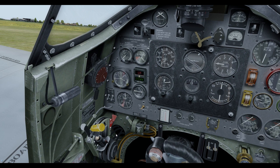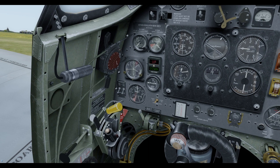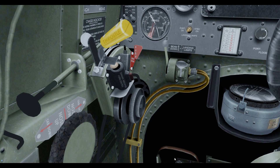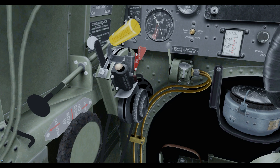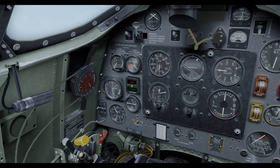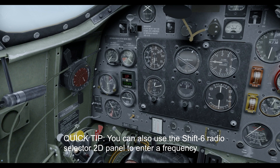Over here we have the landing gear horn silencer. If the undercarriage horn is driving you mad when you're running at low throttle, you can switch it off. When I pull the throttle all the way back, it presses on that trigger and causes the horn to sound — you can also use it to test that it's working beforehand. Over here we have our radio, with a two-position lever on top for receive and transmit. Down at the bottom is a lever to dial in our frequency. If you've got cockpit tool tips enabled, you'll be able to see the frequency you're dialing in.